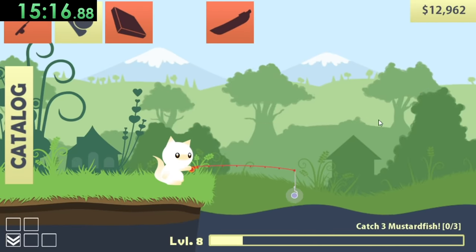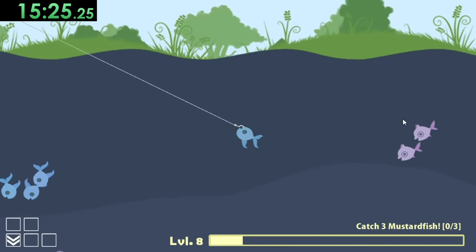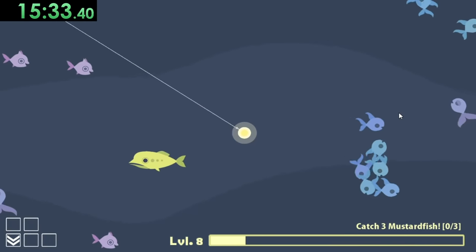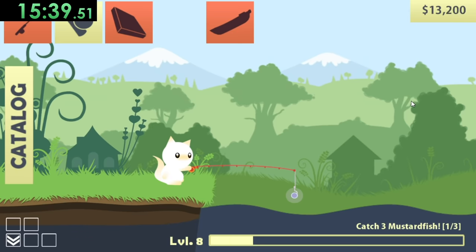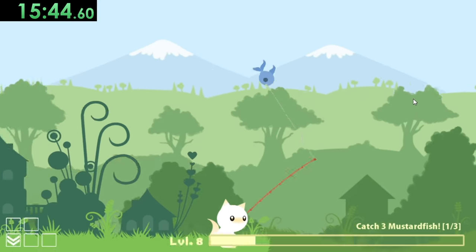Now if we want to we can buy a boat, but boats are also going to be very expensive, so we won't get one for a while. But if we are able to save up enough money I will definitely be buying a boat. Next quest is three mustard fish — those should be fairly easy. I am always happy to get the mustard fish quests because they are worth a good amount of money, give me some experience, and I can just keep getting them really quickly.